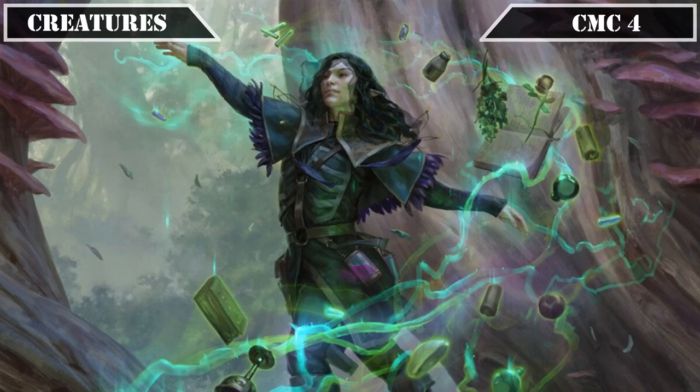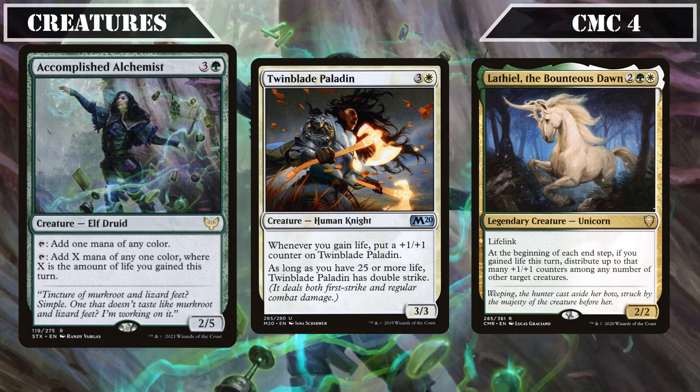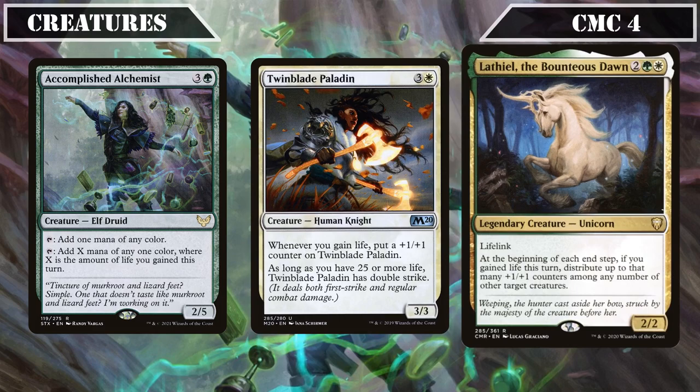We then swap to life gain payoffs with Accomplished Alchemist, Twinblade Paladin, and Lathiel the Bounteous Dawn. Accomplished Alchemist is a 2/5 we can tap for a mana of any color, or instead tap for X mana of any one color where X equals the life we gained that turn — great ramp to pump into our commander's ability. Twinblade Paladin is a 3/3 that whenever we gain life puts a plus one plus one counter on itself, plus gains double strike so long as our life totals are over 25. Lathiel is a 2/2 with lifelink that at the beginning of each end step if we gained life that turn distributes plus one plus one counters to any other creatures up to the amount of life gained.